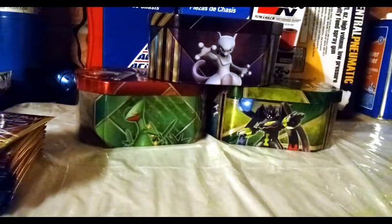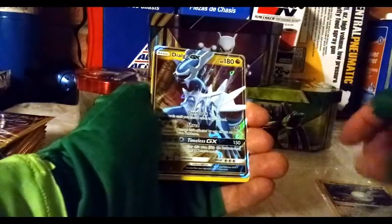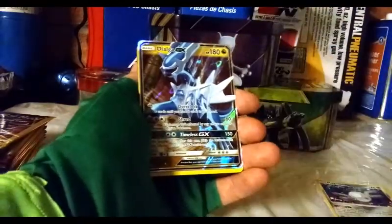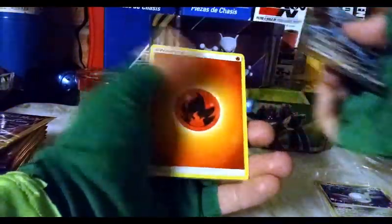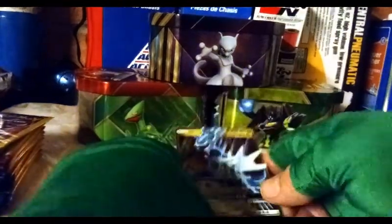Last Ultra Prism packs. I was hoping to get some Rotoms because I love my Rotoms. We got a Magnemite, Magnemite — and a Dialga GX out of a Dollar Tree pack! Out of a Dollar Tree pack! What do you know about that? Dialga GX out of a Dollar Tree pack, and an energy.